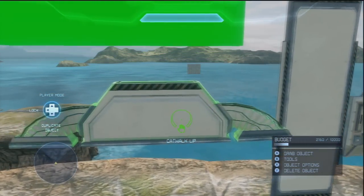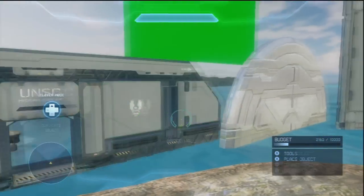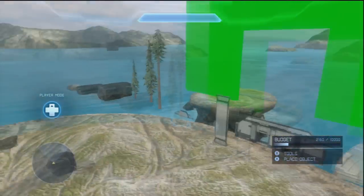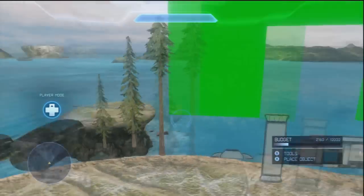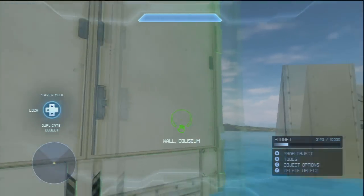Then we have this inside the Forge Island palette: we have the catwalk, we have catwalk one, we have the bridge wall, and we have the artifact base. So those are all the stuff inside the Forge Island palette, except for these — these are all in the natural palette where all the regular natural stuff would be. This is a wall coliseum, just to see kind of the differences.